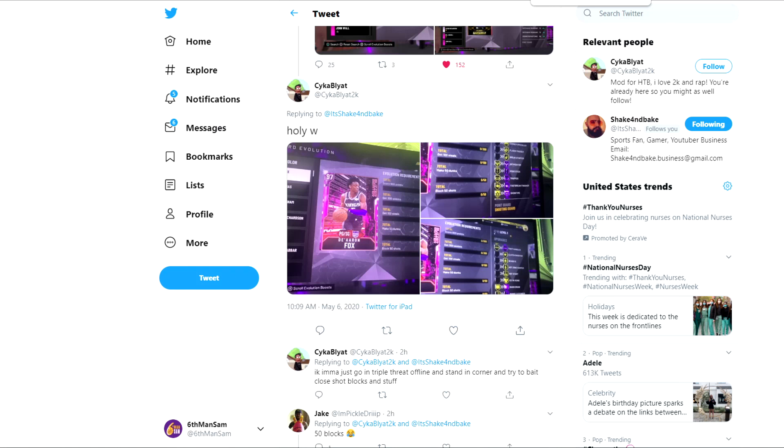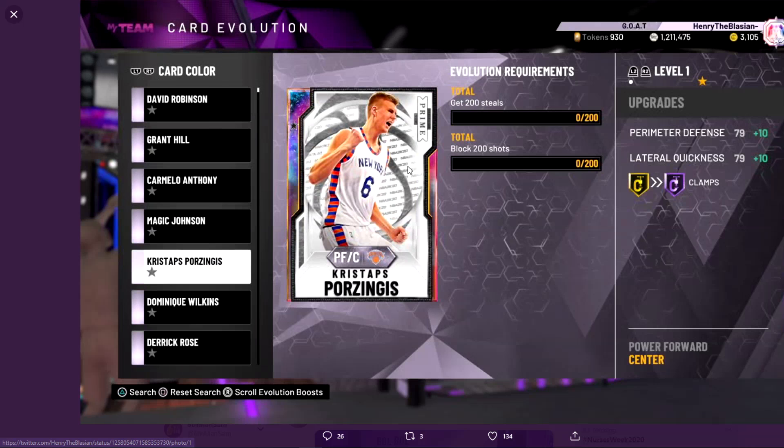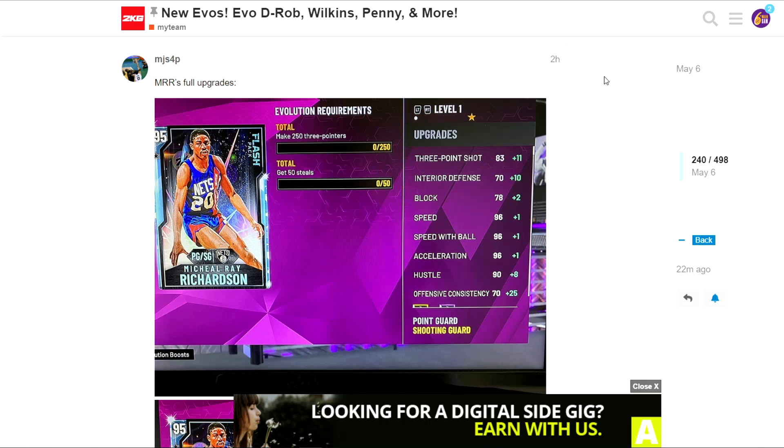De'Aaron Fox's 50 blocks on a guard is no easy task - just ask the people who tried to evolve Billy Cunningham. Moving on, courtesy of Henry the Blasian HTB, we have Pau Gasol's upgrades. People are saying this card is going to be better than Shaq now and I kind of agree - Hall of Fame Clamps with improved lateral quickness and perimeter defense. But 200 steals is no easy task, and 200 blocks - the steals are definitely going to be annoying.